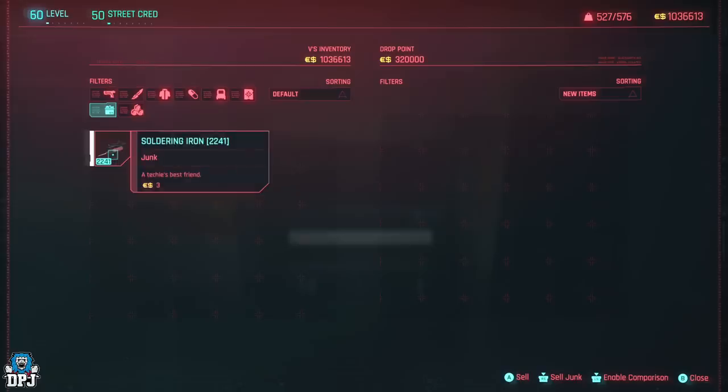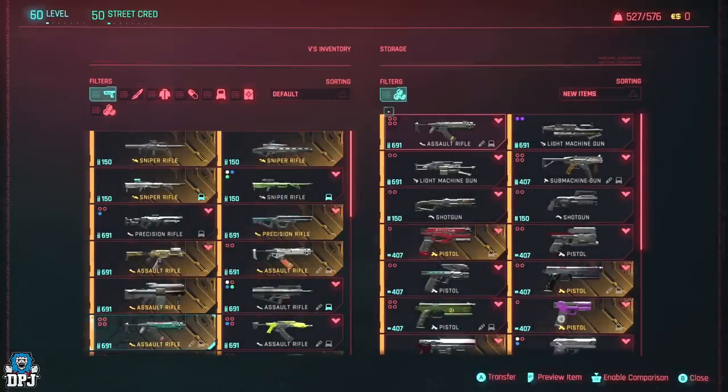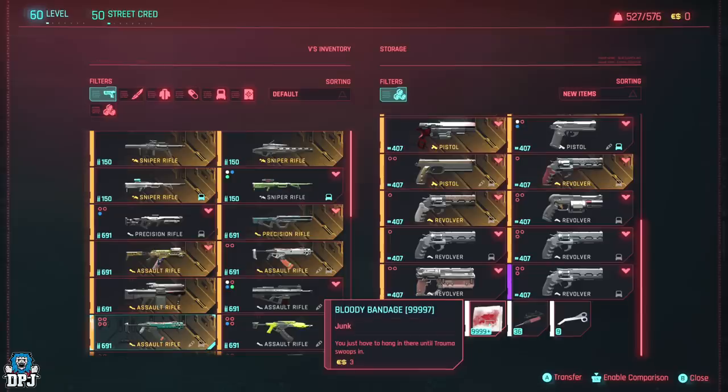Why is 100k the magic number? Because most junk in this game costs three dollars. You want the junk to be worth three dollars. When you have 100,000 of that piece, split them in half — keep 50k on you and 50k in your storage. This is particularly for console; you can do it way faster on PC, but on console 100k makes emptying drop points much more efficient.